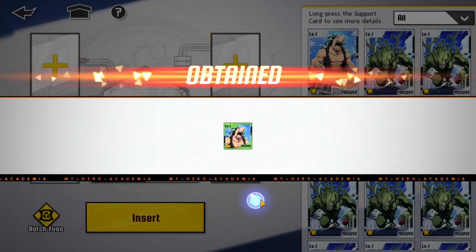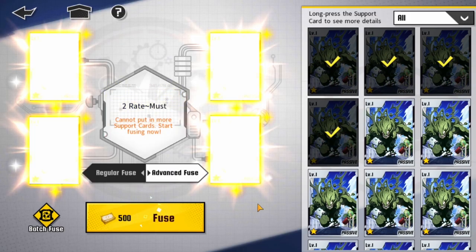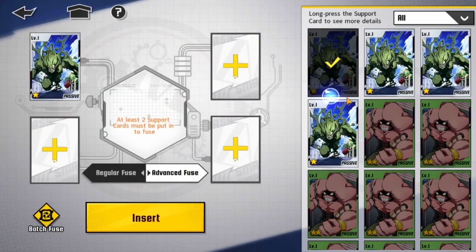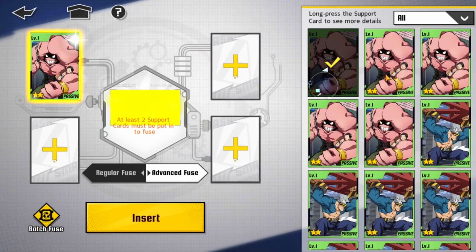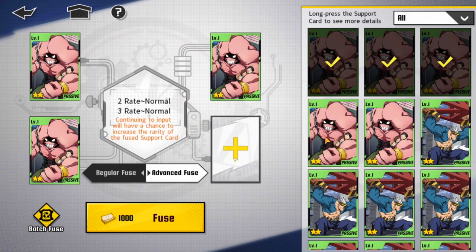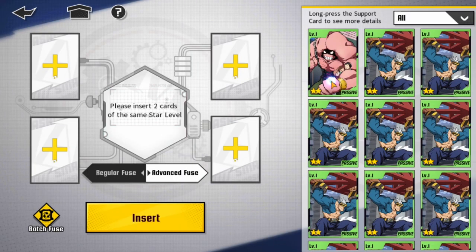Maybe an active card, or one of those nice passive cards. As you summon and play the game, they keep giving you more tickets, so you're going to run into having a lot of these. The best thing to do with them — because obviously these aren't the cards you want to put on your units — is to fuse them. Now I'm up to 2-star. You can see it's kind of the same process, and now I'm getting them up to the 3-star level. So now I've got 3-star cards.